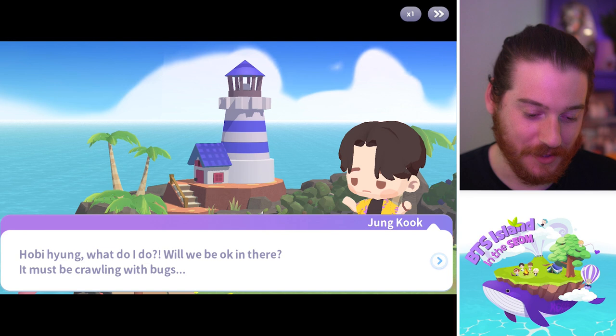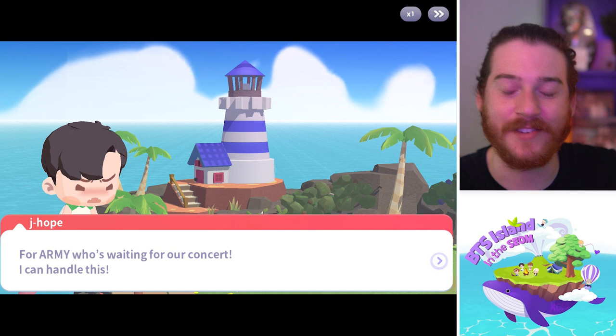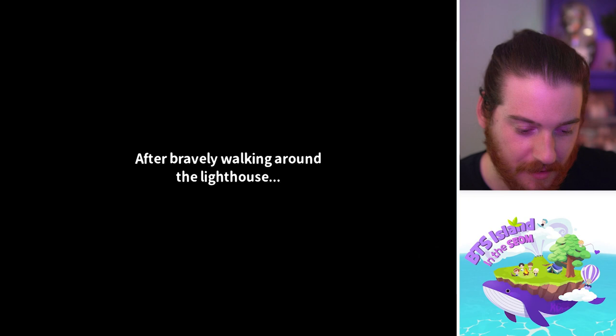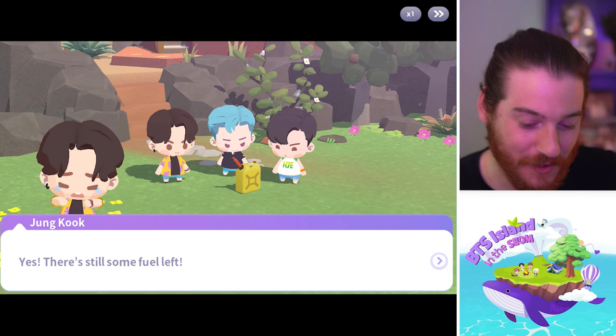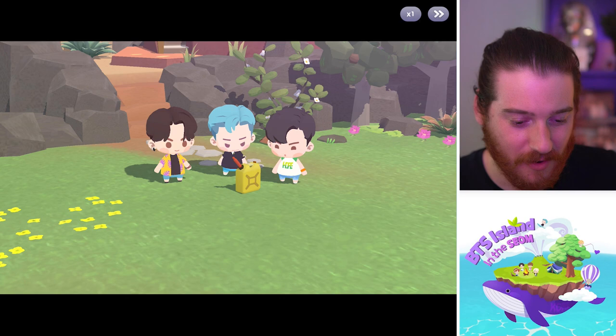'Holler if you see any bugs, I'll get them for you. June won't kill them.' 'I'm okay — for the Army waiting for our concert, I can handle this.' All right, J-Hope, you big and bad. I literally just watched In the Soup where you and Jimmy went into the haunted house in season two. 'Don't worry — fuel! There's still some fuel left!' Of course there is — we have to light the bulb too. 'I told you we'd find a win.' 'I'm not going anywhere near this lighthouse from now on.'